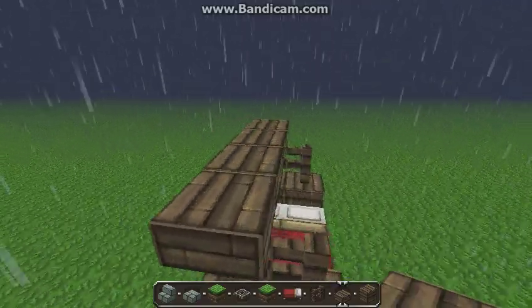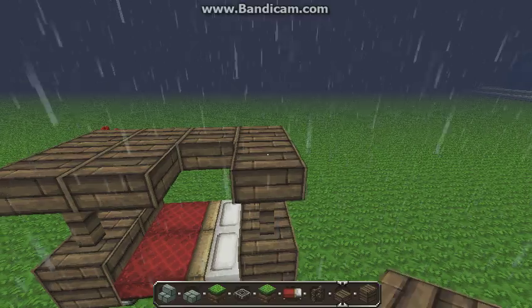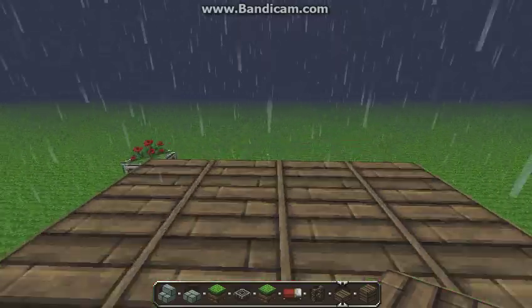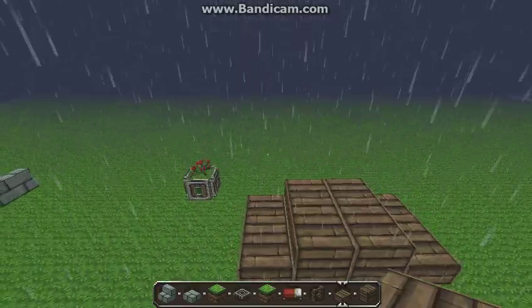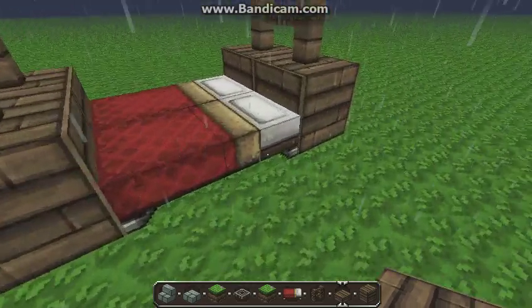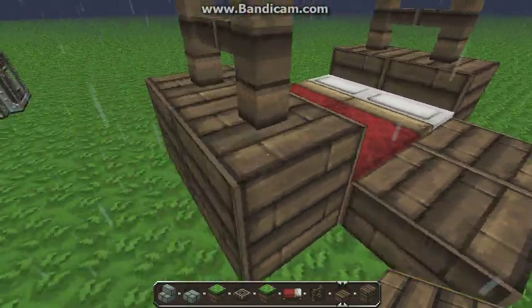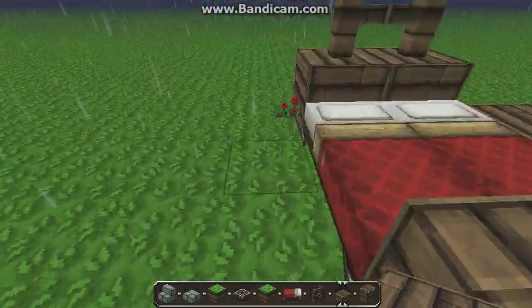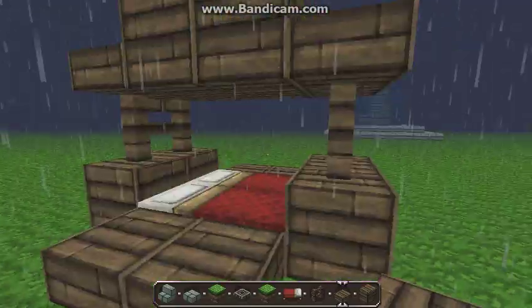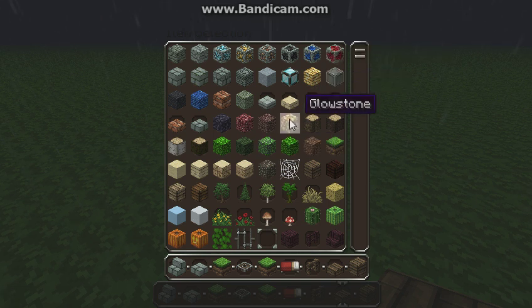Place the wooden slabs on top like that and you get a little fancy bed. You can always add modifications — make it wider, add a little walkway up to it on both sides. There's tons of things you could do; it looks really nice.